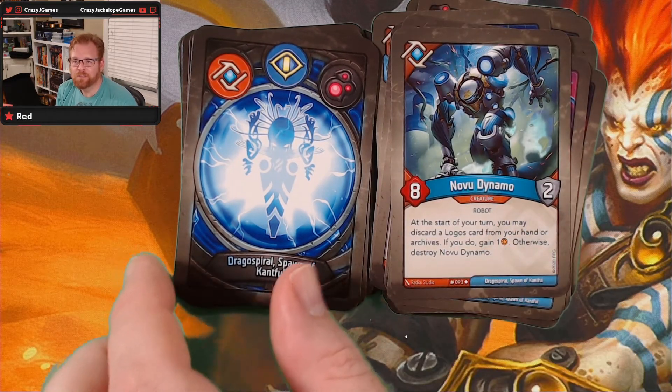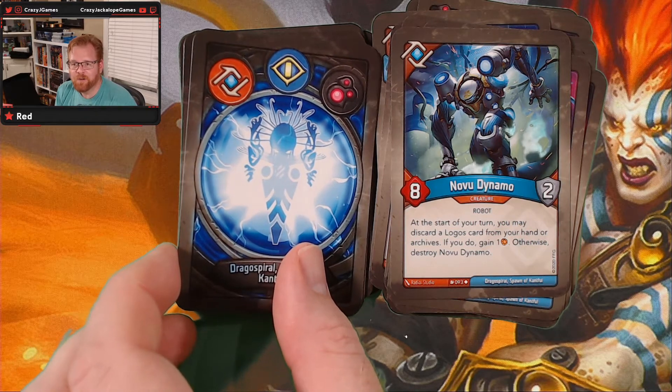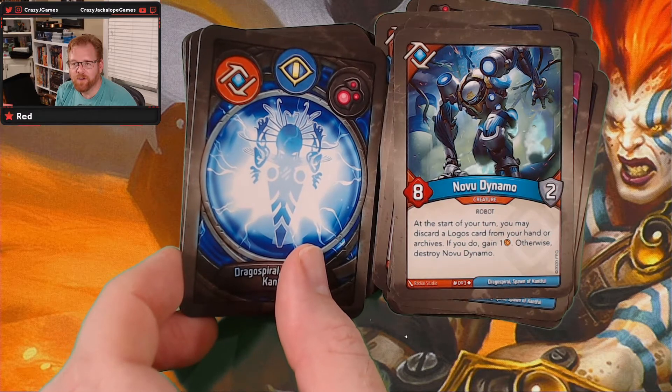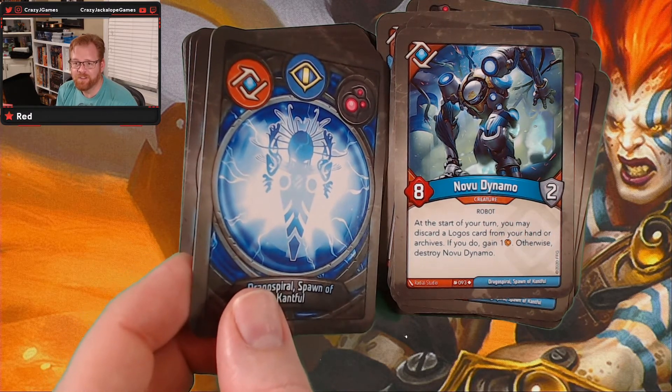Novu Dynamo — at the start of your turn, you may discard a card from your hand or archives; if you do, gain one. Otherwise you have to destroy him. Yeah, because he's pretty powerful — with eight power and two shield, he's pretty tough.